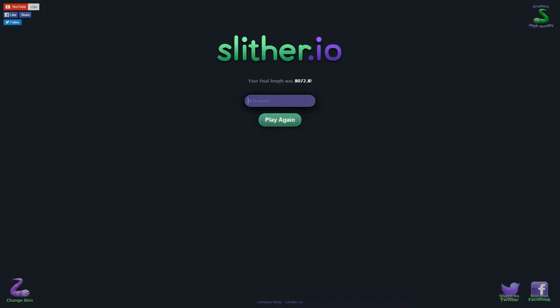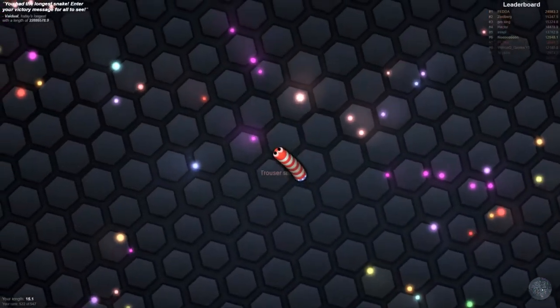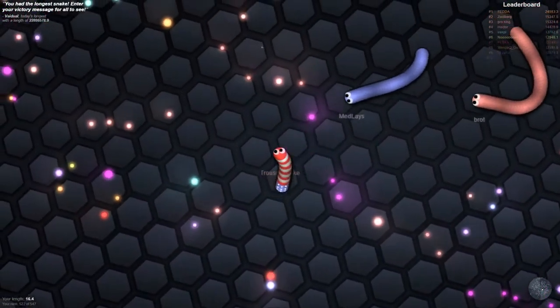I'm going to be a proud American and use the American colors, because there seems to be no Union Jack. Let's call our snake — I'm going to be 'Trouser Snake.' So basically you need to eat the dots here.